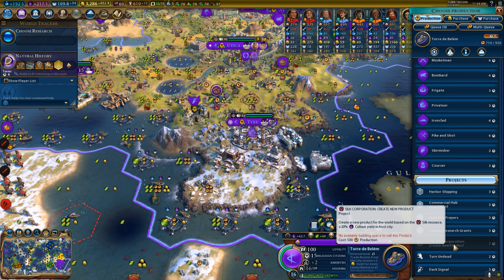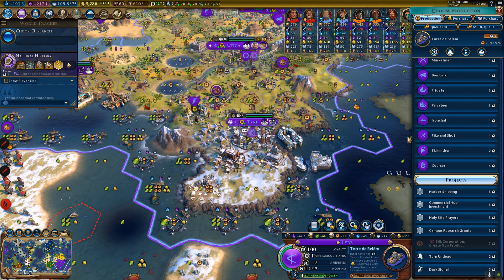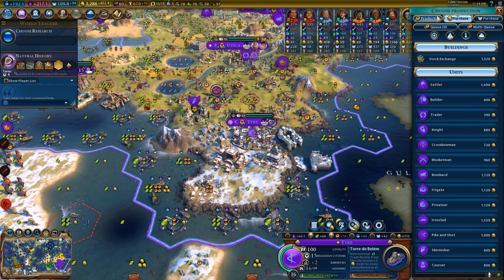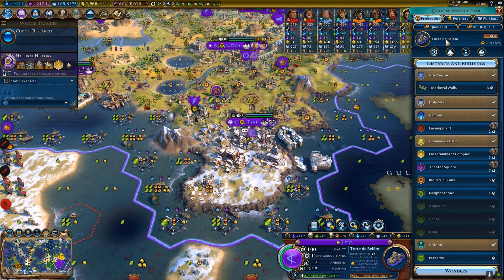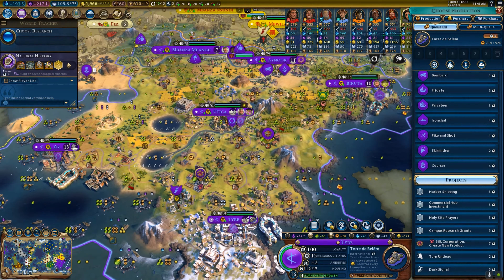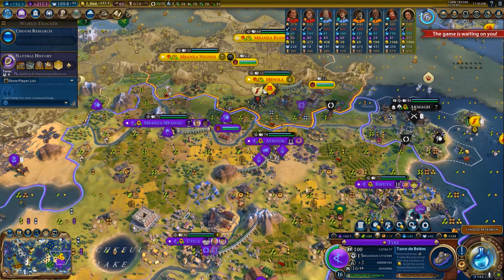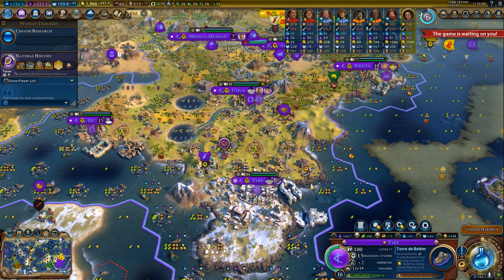When you build a corporation in a city, you unlock a project in that city: a project to create a product. This is the silk corporation — Create New Product. At this moment I don't yet have the stock exchange, so for the sake of the example I'll purchase the stock exchange. Now I can make the silk product. If I had the stock exchange in another city, the product could be sent there. These different products work identically to the bonuses of the industry, and they can be produced as many times as you want.